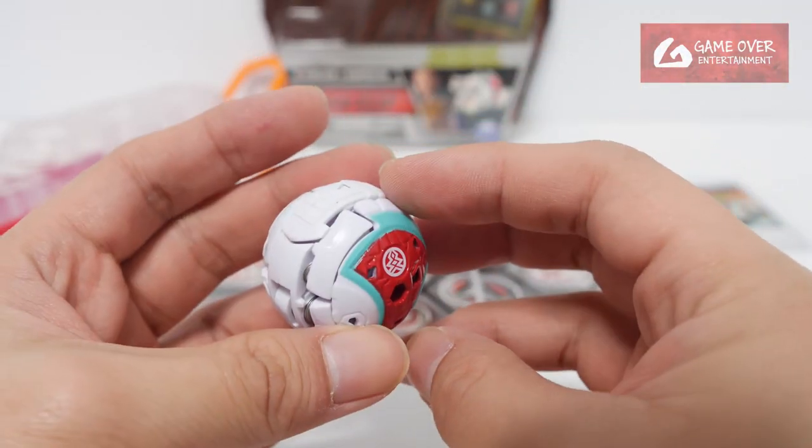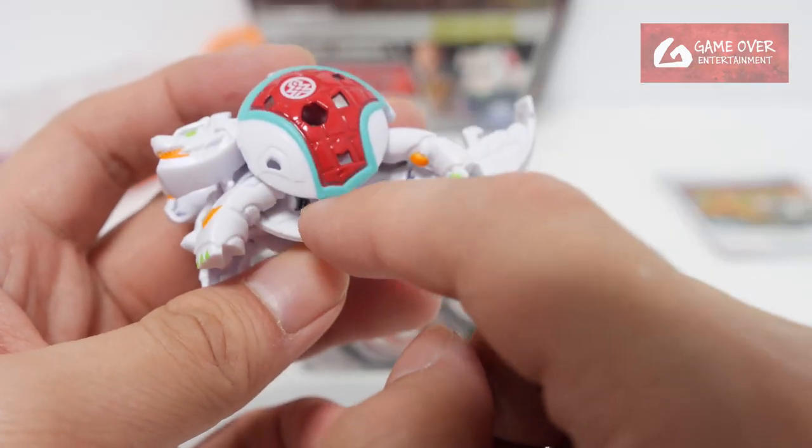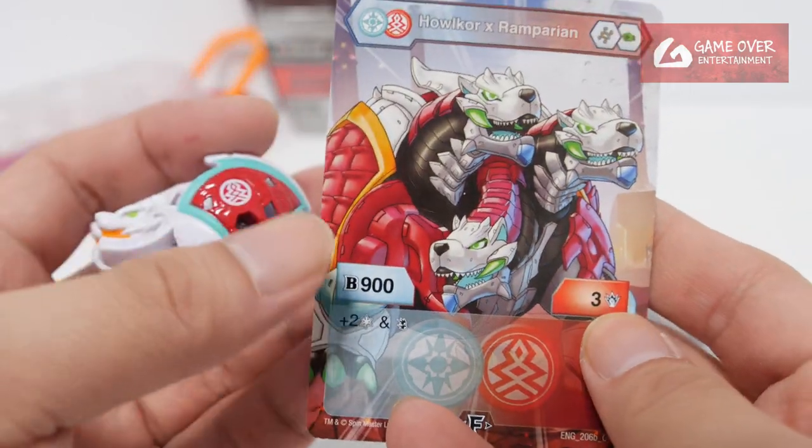Cores are generally quite easy to close. Cool — you can see it's 600B power, which is the value here. When it fuses, it will be 900.